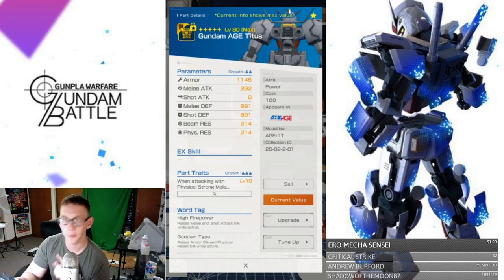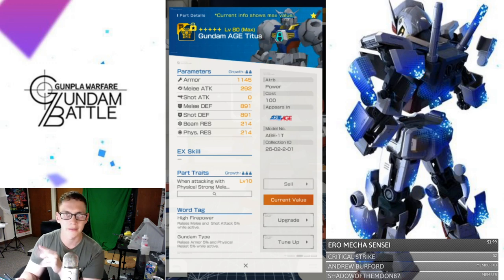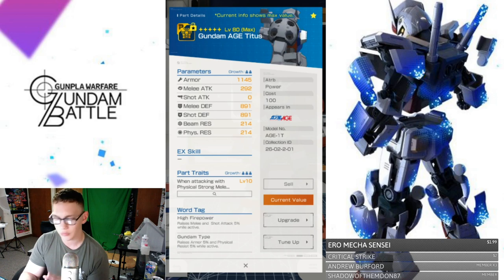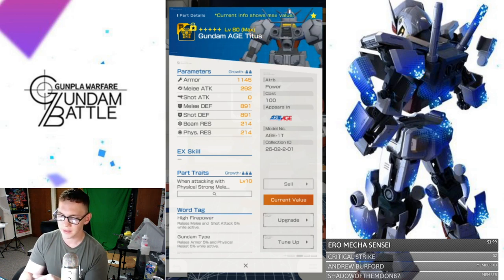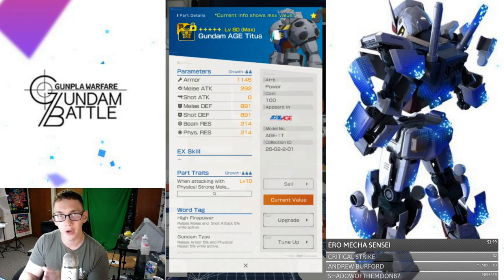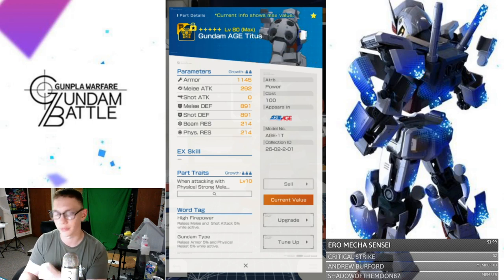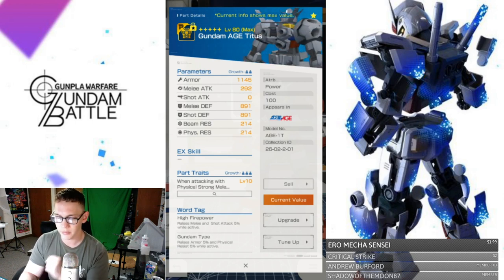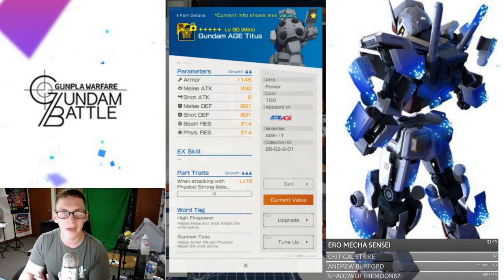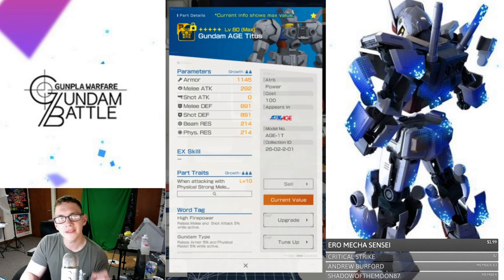Another thing I wanted to point out is the parameters section where it says growth — it has two little figures. Because it says two, it's going to be a medium growth rate with these parameters. Now with the parts traits, this is going to be a three — three being the hardest growth rating. It goes one, two, and three, with three being the hardest and one being the easiest. So it's going to take you a long time to grow the parts trait because you have to use another Age Titus body to upgrade and get those parts increases.